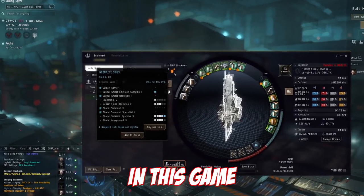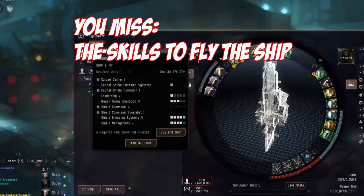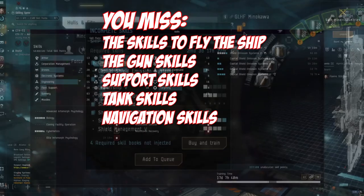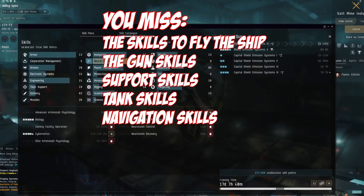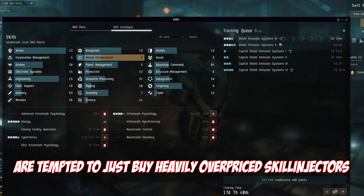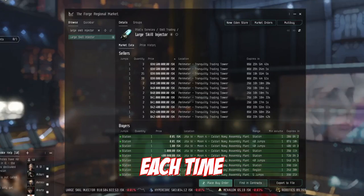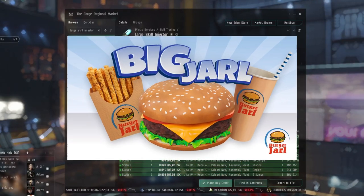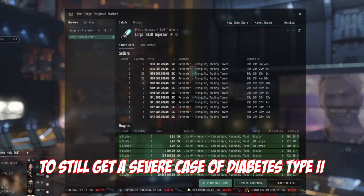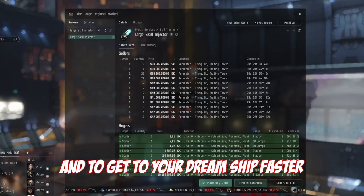Every time you want a new ship in this game, you run into the same issue, especially as a new player. You don't have the skills for the ship, you don't have the skills for the guns — support skills, tank skills, navigation skills. There are so many skills in this game. A lot of players are tempted to just buy heavily priced skill injectors, costing as much as a McDonald's trip each time. But there is another option which will allow you to get to your dream ship faster.